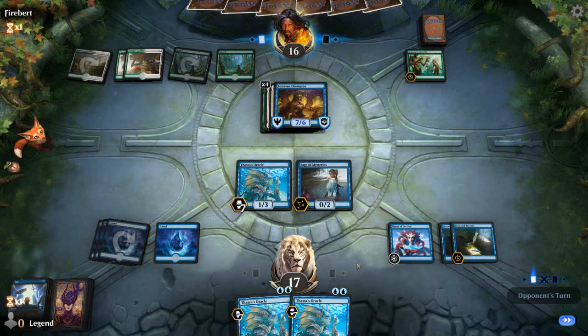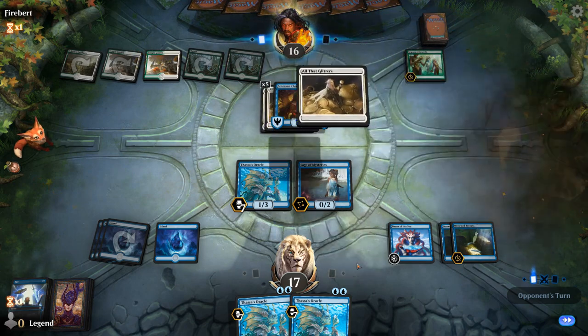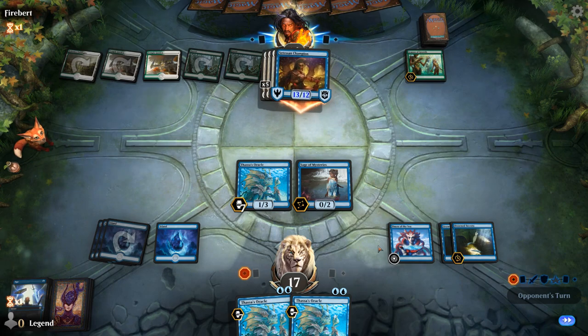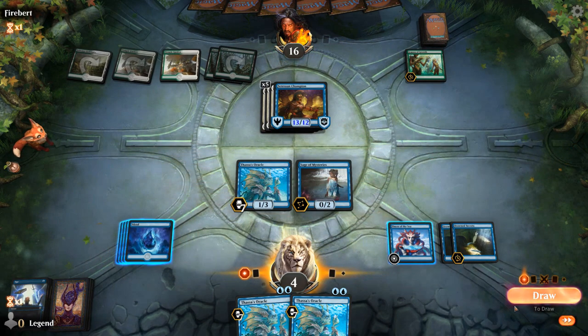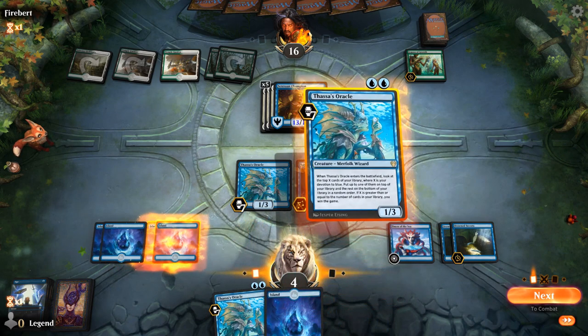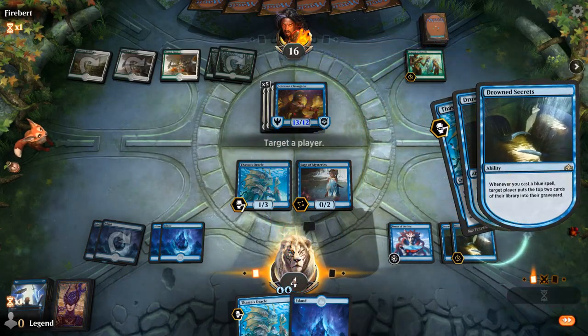The opponent's going to put up a pretty big Satyr Champion with double All That Glitters — we might be dead. I might need to put a stop on upkeep to try and find something better. We're down to four cards in library. I don't think we can afford to sacrifice Omen, so I'll just take my draw step. I can play an Oracle and mill for four, but I think we're going to be a little bit short on actually winning.